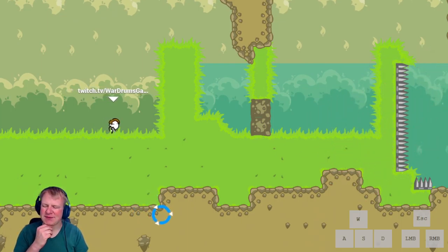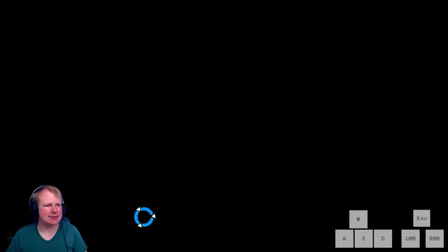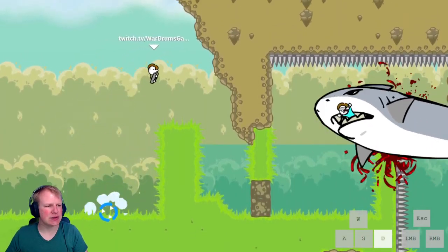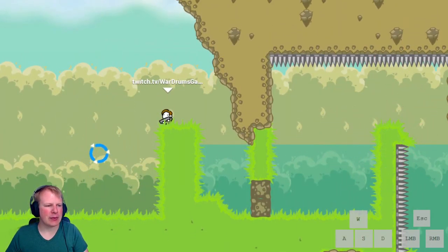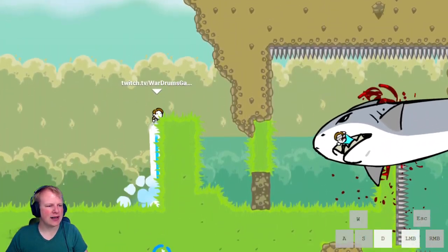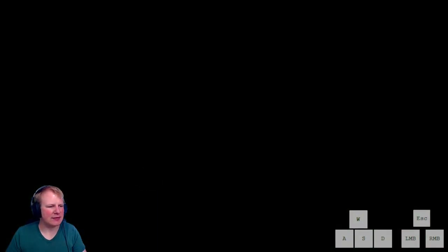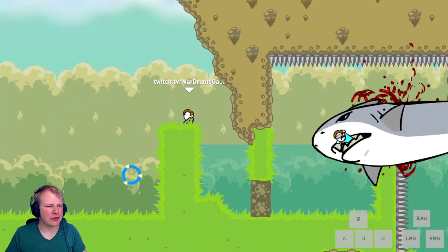In the past few videos, I've talked about times where you can utilize the small window here to launch from the spawn. This is probably the most important level in the entire game to do that. Because if you don't, you fall down here, and that takes just about a second if you don't get it. Quite good to get there.